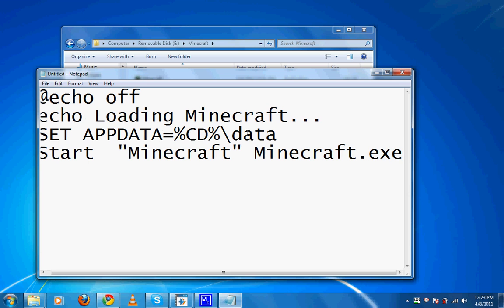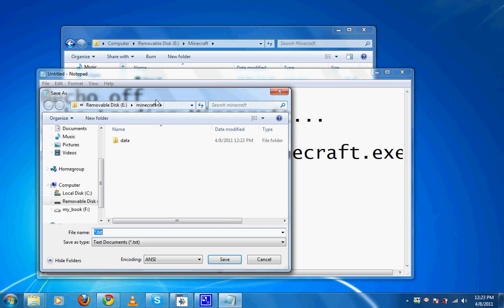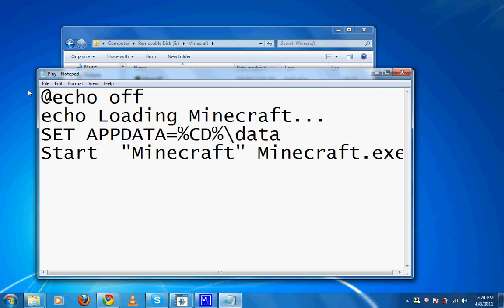Alright. The next thing we need to do is save it. You have to save a specific way. Make sure you save it inside your Minecraft folder that you just made. The most important thing is the save type — it's right under the file name. Click it and select All Files. Then type in whatever name you want, but it has to end in .bat. So I'm going to call it play.bat. Save. You don't have to make your font this big, I'm just making it so you can see it better. You can change the word loading Minecraft if you want, like starting, but loading seems fine.